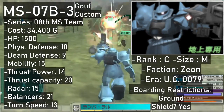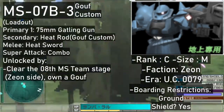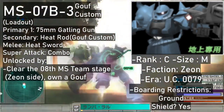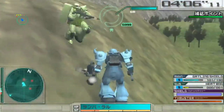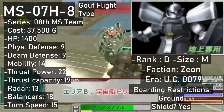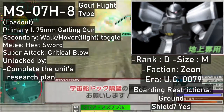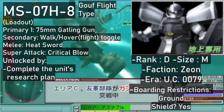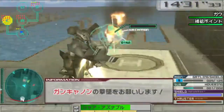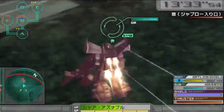The Gouf also comes in light blue as the Gouf Custom — a direct upgrade featuring a pointier sword, bigger gun, better stats, and a more lethal heat rod, hence the C-rank. It costs 37,500 and can be unlocked by clearing the 08th MS Team stage on the Zeon side while owning the original Gouf. The game also features the Gouf's flying cousin, the MS-07H-8 Gouf Flight Type — still a D-rank — armed with a Gatling gun and the Gouf Custom's sword. Its secondary slot holds a hover toggle enabling flight. It costs 37,500 via research, and its super attack has the speedy Gouf fly toward an enemy and shank it with its sword.